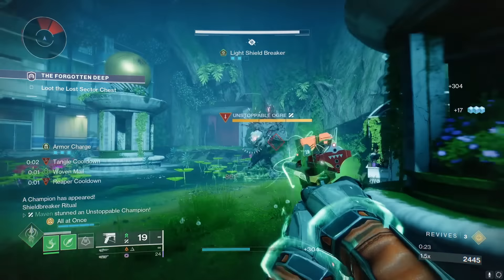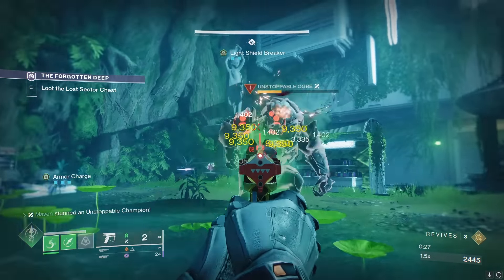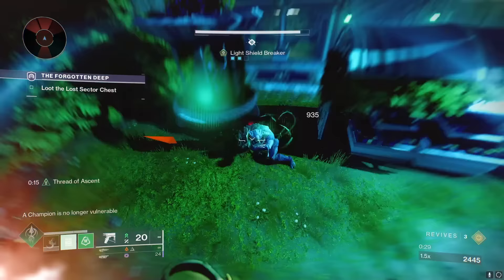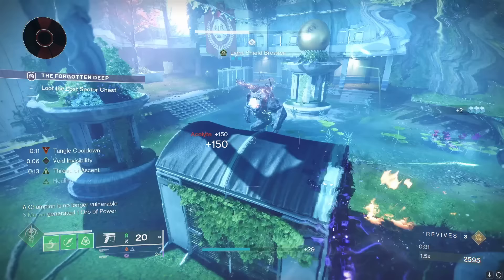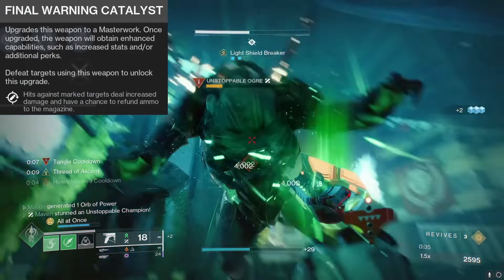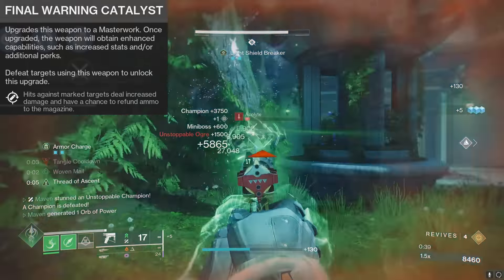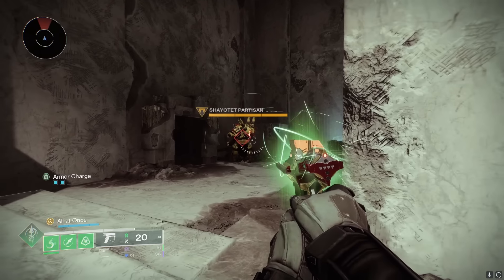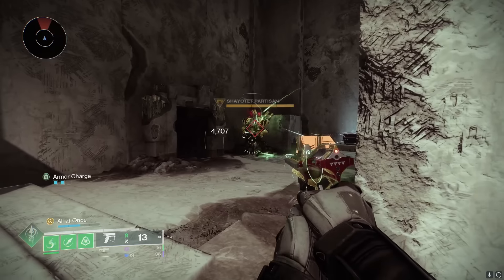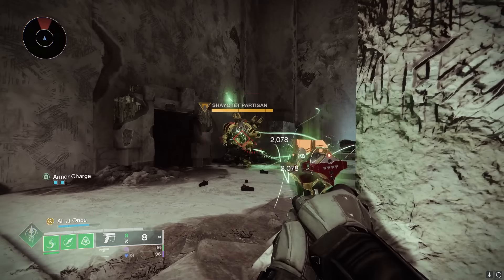I may or may not be showing Grandmaster gameplay in the background. But regardless, every time we shred a champion, just watch how hard it shreds. This gun destroys champions. Here's what the catalyst does: hits against marked targets deal increased damage and have a chance to refund ammo to the magazine. You can see against Carl how it keeps refilling the mag. It's kind of like Rewind Rounds — it like doubles, sometimes triples, sometimes quadruples your mag size. It's a crazy catalyst.